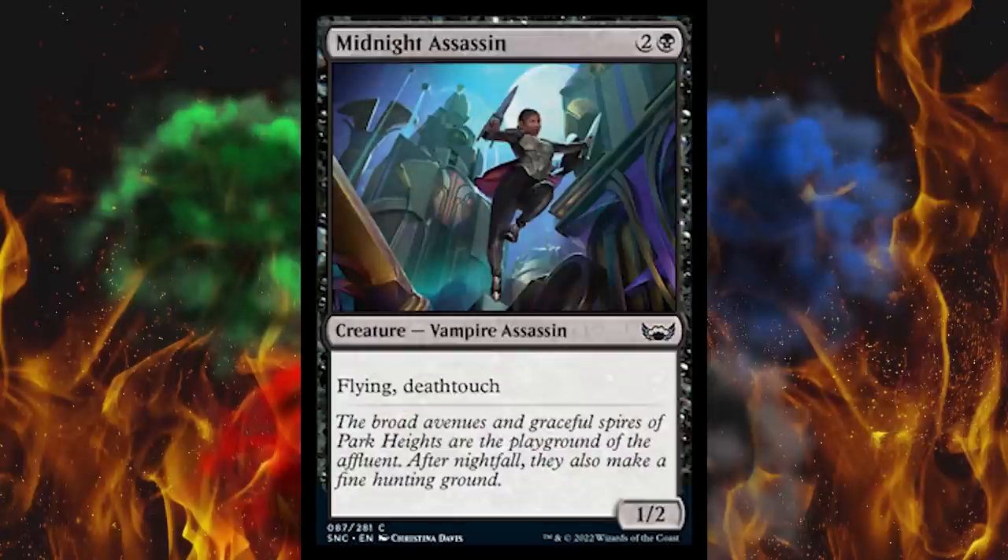Next up, Midnight Assassin — it's a three-cost 1/2 vampire assassin with flying and deathtouch. You can never have too many one-power flying deathtouch creatures. This will actually stop some things in a creative way.